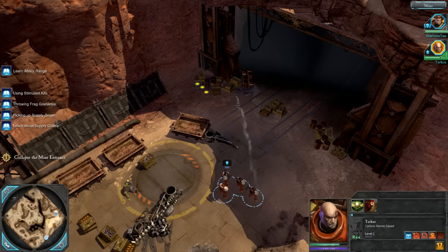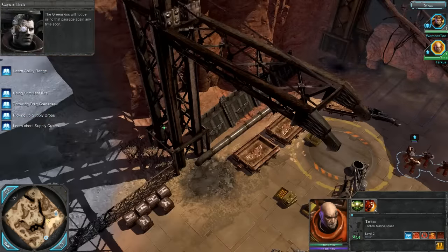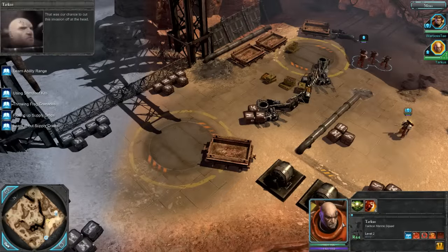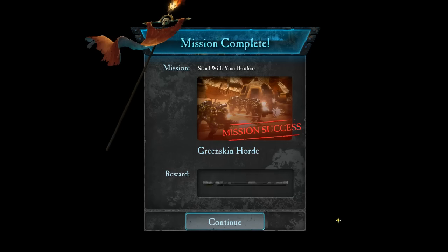You can see a little ammo dump — we're gonna throw a grenade on it. Nice animation. But the leader managed to escape through the tunnel before we could kill him. That was our chance to cut this invasion off at the head. He will show himself again, Tarkus — and when he does, we will be ready. Thunderhawks are en route, prepare for extraction. Let our enemies beware, for victory is ours. So there's the first opening tutorial level taken care of.